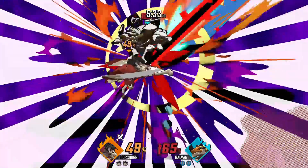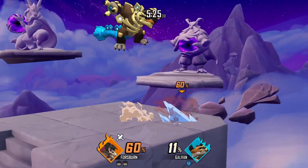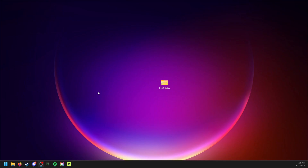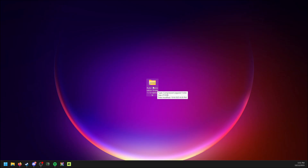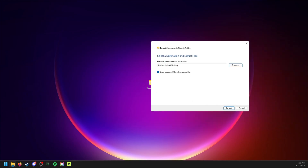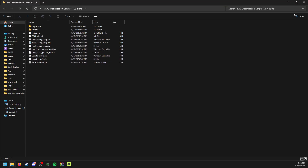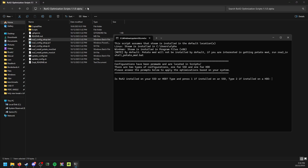Thanks to Xabo, we created a super simple install process for this config — simply follow the link, download the ROA2 optimization scripts, and follow these steps. Right here I have the Rivals of Aether 2 optimization script zip folder. It might be named something differently depending on when this video comes out, but all you have to do is right-click on the folder, select "Extract All", and extract it — in this example I'm doing it to the desktop. You'll have your folder with everything that we are going to need: copied files, scripts, and everything.